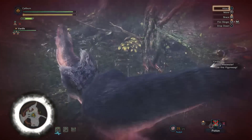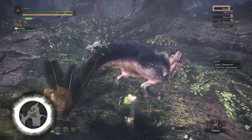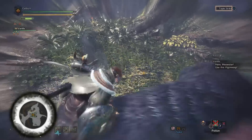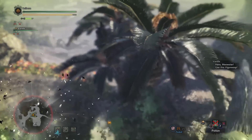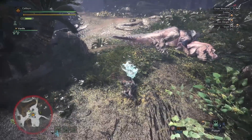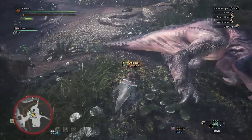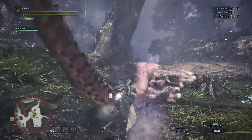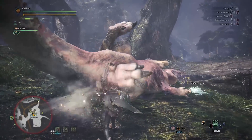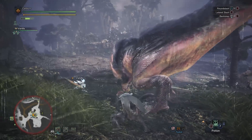Ideally, this means building one of every type of elemental sword and shield, and I'll provide the options. In practice, you can get by with just Tobi-Kadachi's thunder elemental sword, as it's decent against everything. The short answer of this guide is: build the Great Jagras sword and shield to bridge you to the Pukei-Pukei sword and shield, and then use that until you can build Tobi-Kadachi's path, which will be adequate to take you to Nergigante, and you can pick up his sword and shield then. Now, for the long answer.